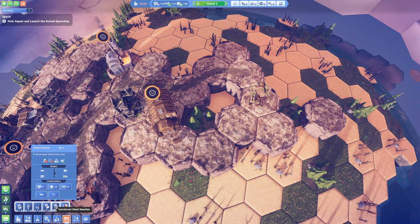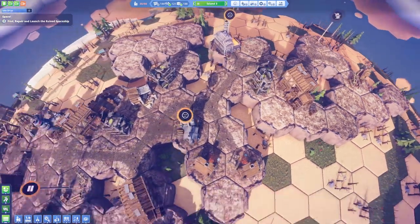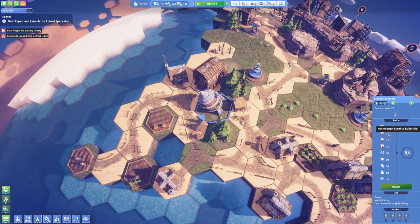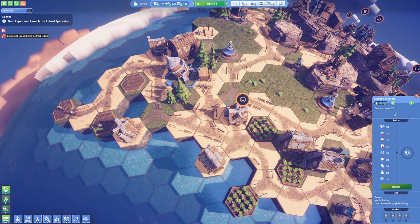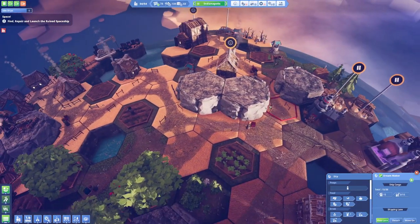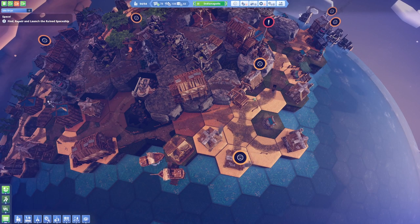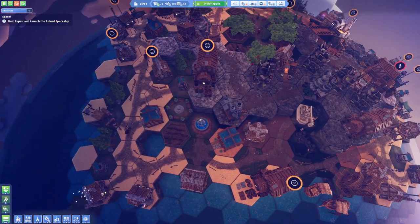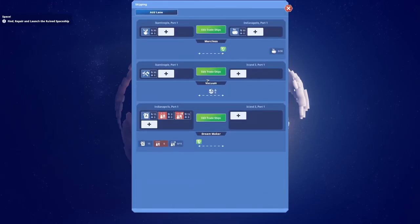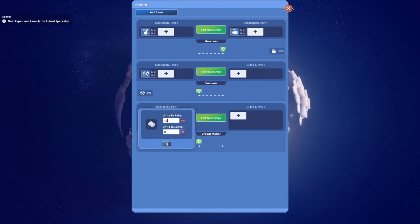Are we storing some fuel anywhere? Look at that — we got 30 fuel in here. So what we need is steel. Let's see if we can produce some steel production around here. This one is the steel smelter — if I place this one right up here hopefully that's going to be enough. How much do we need? We just need 10 — that is not that bad. The port is full again.